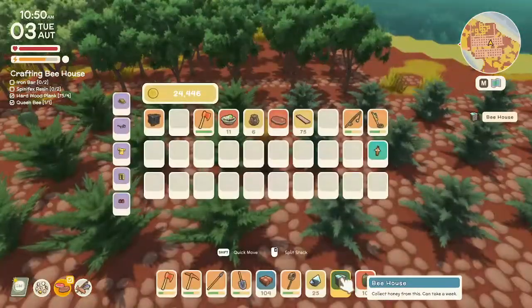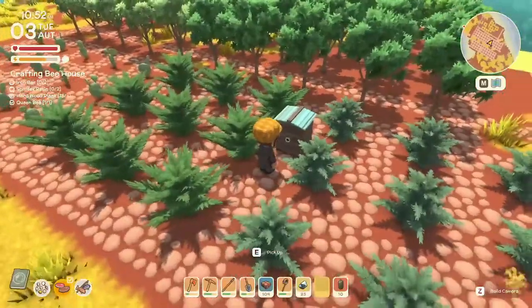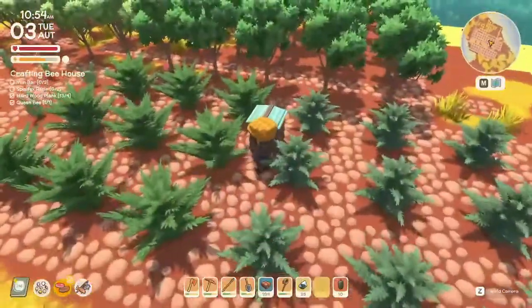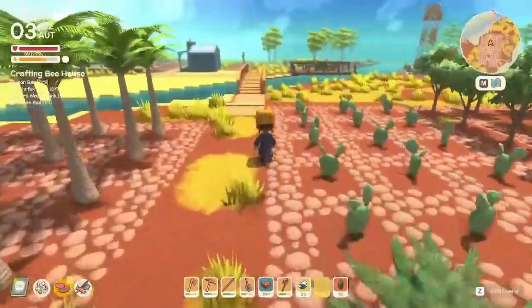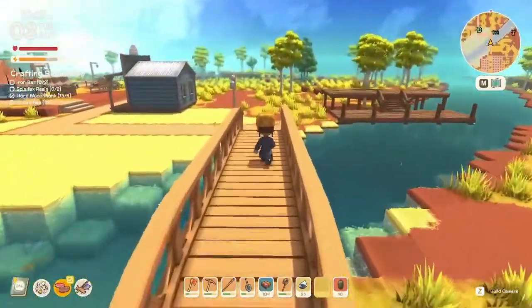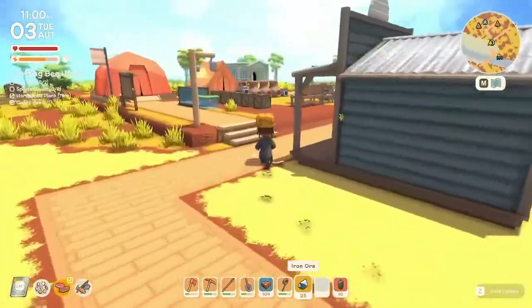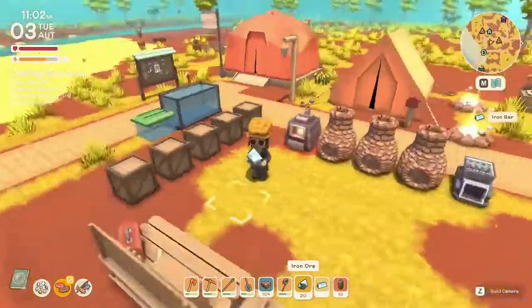Let's read what that says — 'collect honey from this, can take a week.' I'm assuming it needs to be near flowers, but maybe not. Maybe we'll make a second one after we get the deep mine and use that for science. I'm sure somebody could tell me in the comments. Let's throw another iron bar in and go make a bunch of donations to the museum.